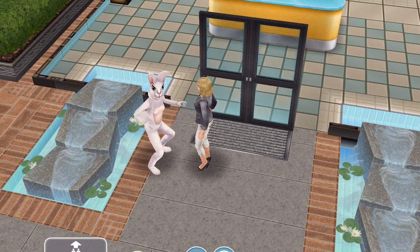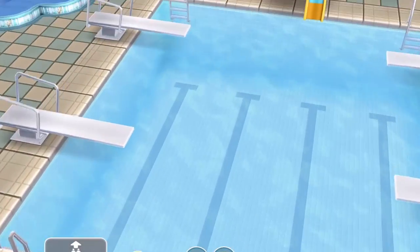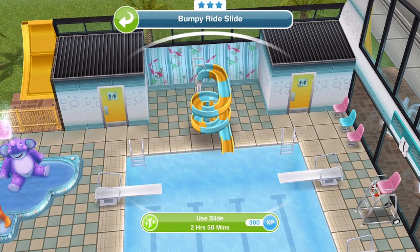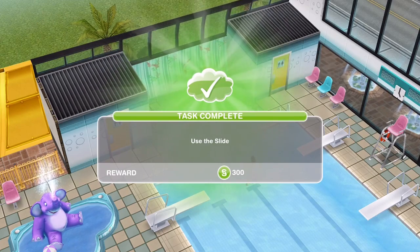Now the next thing is to use the slide. Wumples said the home store is about to release everything you need to build swimming pools at home. Use the slide one more time to celebrate — go back to the slide and use it for two hours and 50 minutes. Task complete: use the slide. And that is quest complete as well!